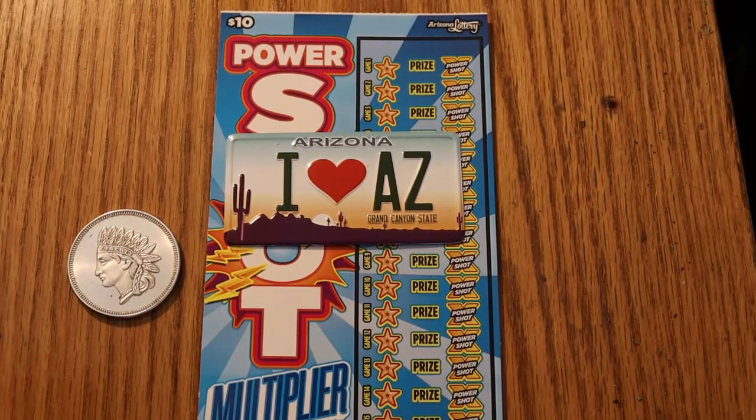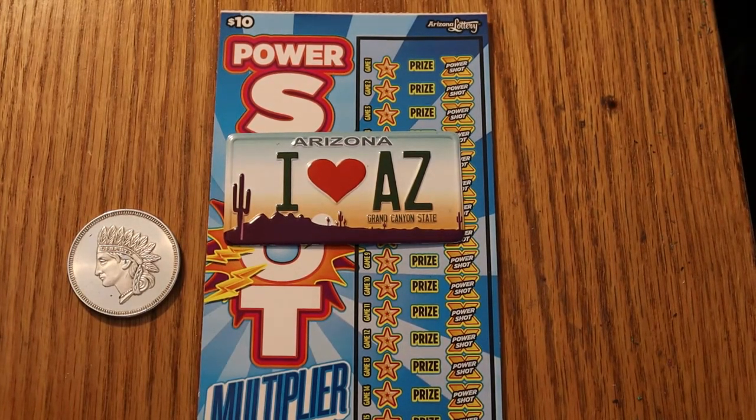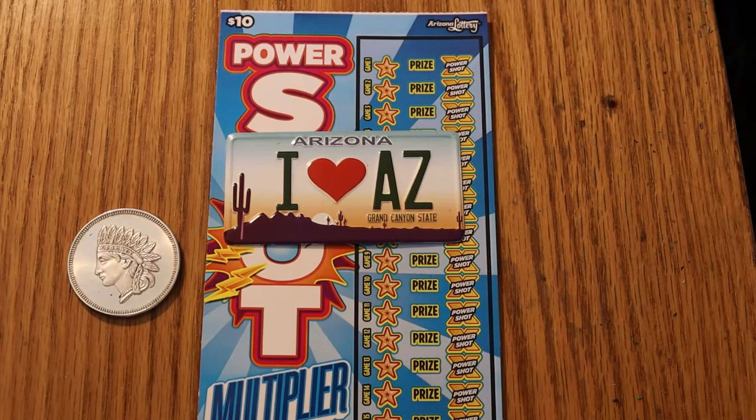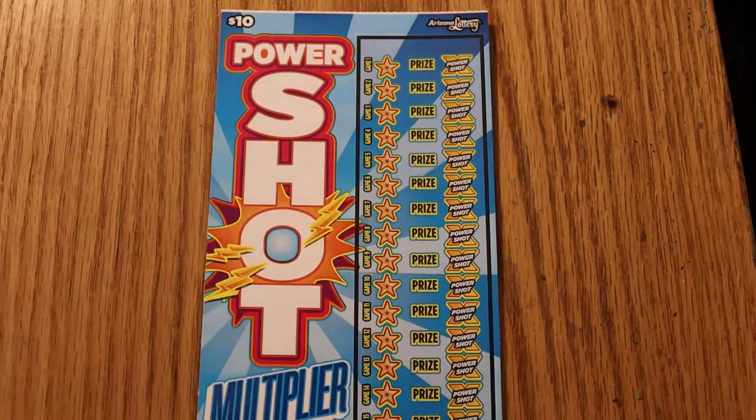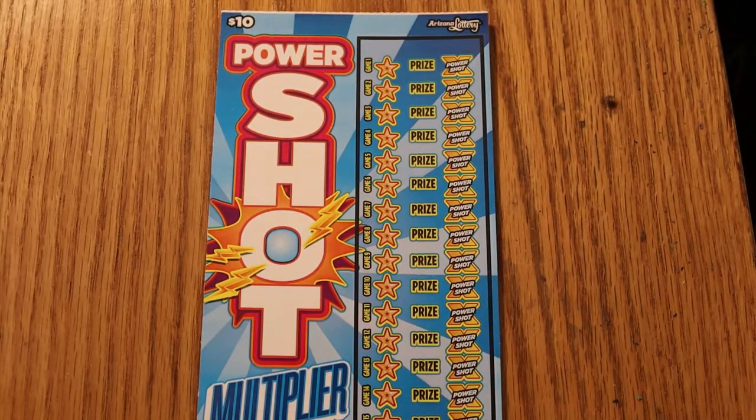Hello, AZ Scratchers here with another little session of Scratchers. Today I've got five of the $10 Arizona Lottery Power Shots, a new game that came out about two weeks ago. Simple game, no number matches. All you're looking for is a lightning bolt and a multiplier. You hit the lightning bolt, the multiplier can be anywhere from one times to who knows. Ticket 036 through 040 and the odds are 1 in 3.41.